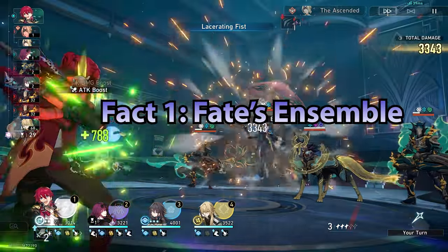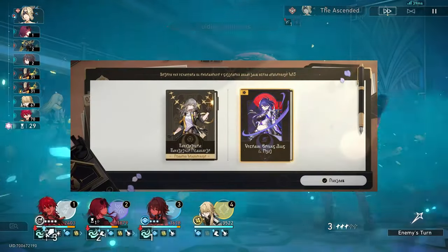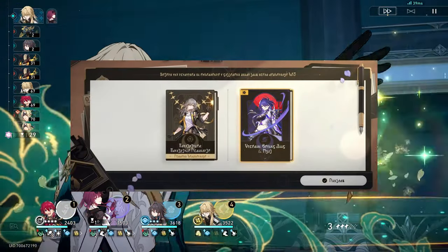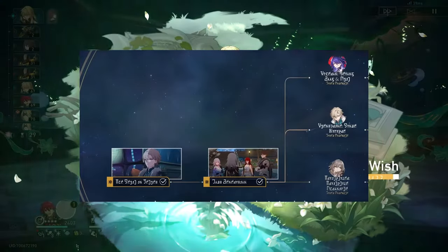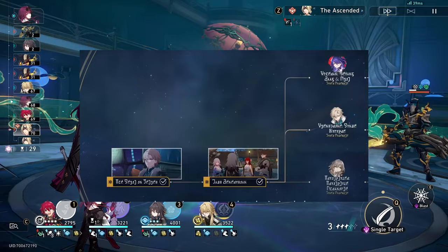Fact number one: there's going to be a new feature called Fate's Ensemble. During the 1.0 era of the game, there were some Dan Heng side quests — basically story quests that took place alongside the main narrative. They're going to be adding more of these into the game going forward.